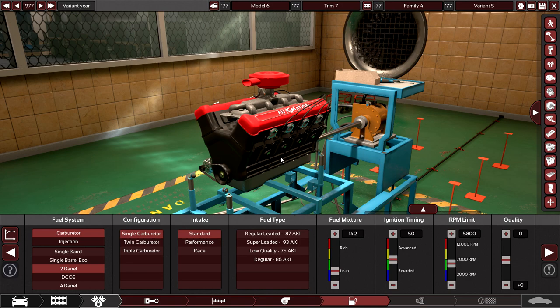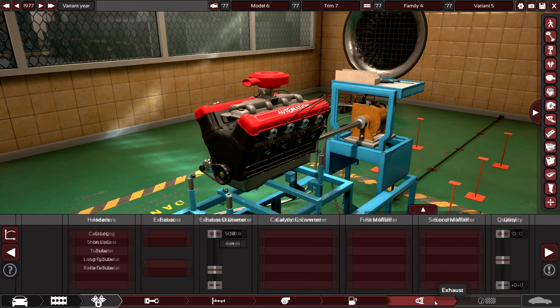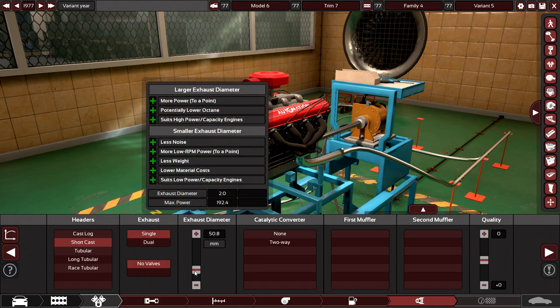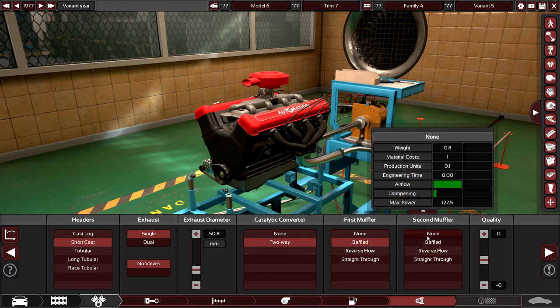Fuel type will be 86 fuel — just regular fuel. Mixture up to about 13.8. It revs pretty low; it maxes out at 4,400 RPM. Ignition is good enough. Headers — let's do a short cast. Muffler — let's do a single for now. Catalytic converter: two-way. And a single baffled muffler. It's knocking — we're almost at 95. That's pretty bad.